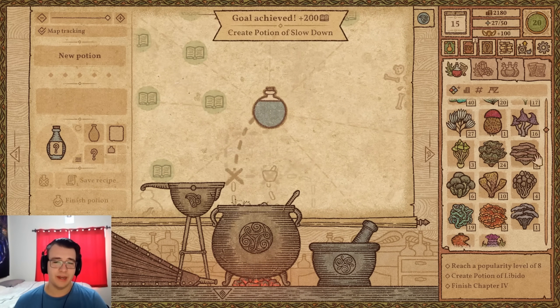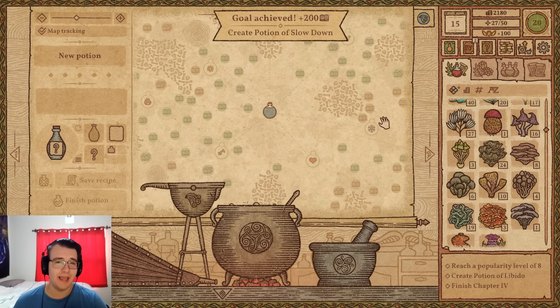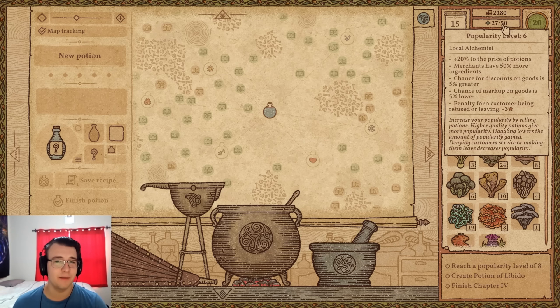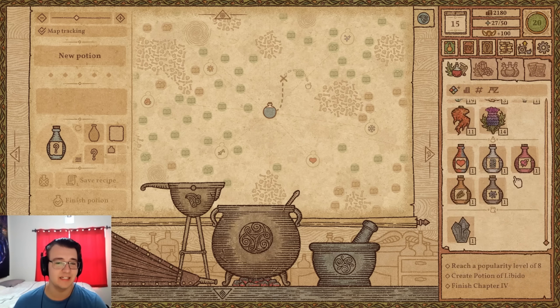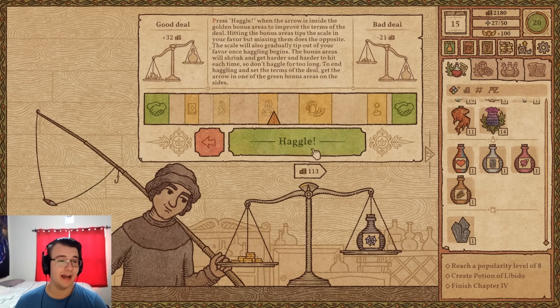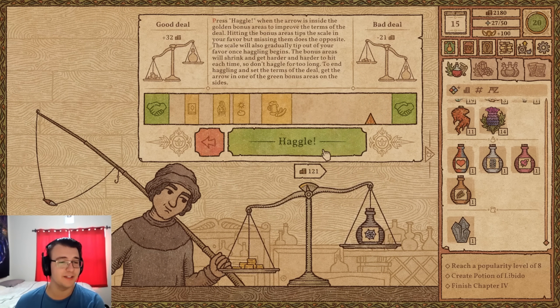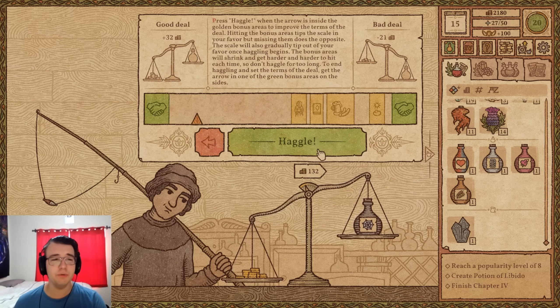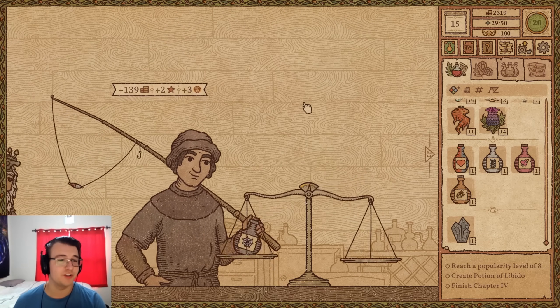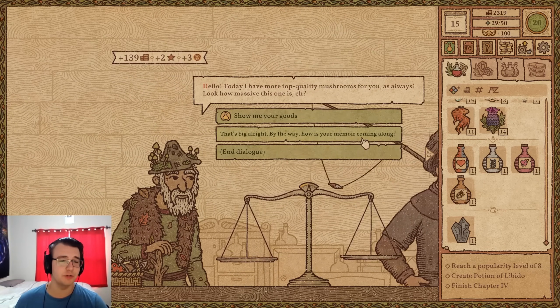With the slowdown recipe saved, Tyler notes he still needs to make a potion of libido and reach popularity level eight — he's only at six. He sells the potion and haggles the price up to 139. The mushroom seller NPC arrives with massive mushrooms on offer.